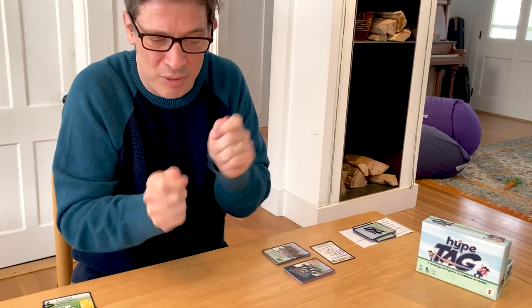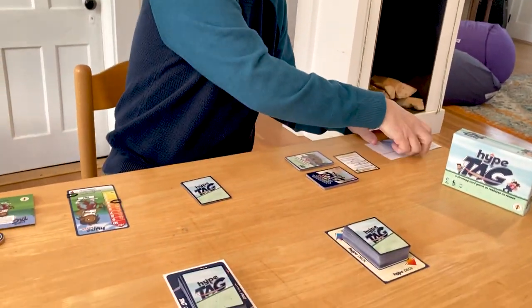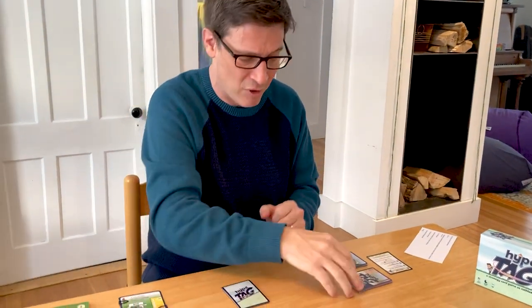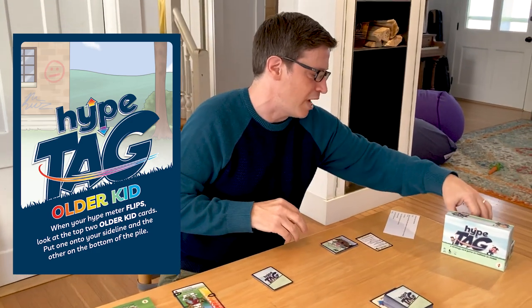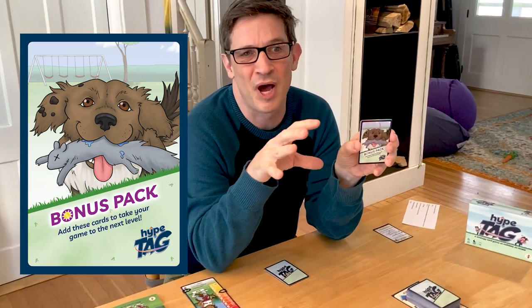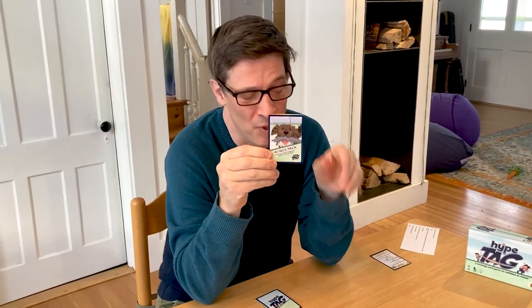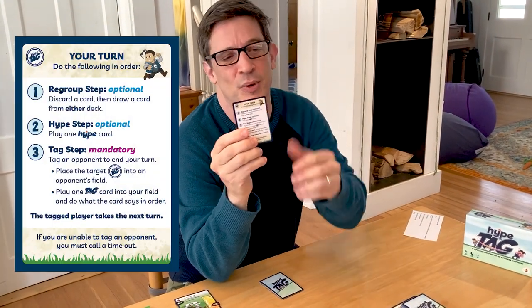You'll notice these cards all have the same card back so your opponent doesn't know what's in your hand. Your hand will have both types of cards mixed in. At the beginning of the game you get dealt five tag cards and two hype cards. There's also a pile of older kid cards — you don't need those yet, just set them aside. There's also a really fun bonus pack that's wrapped up — this is a gift for you once you know how to play, with extreme strategy cards that you add into the hype deck later. Kickstarter backers, your Kickstarter promo crowdfunder card is in this package.